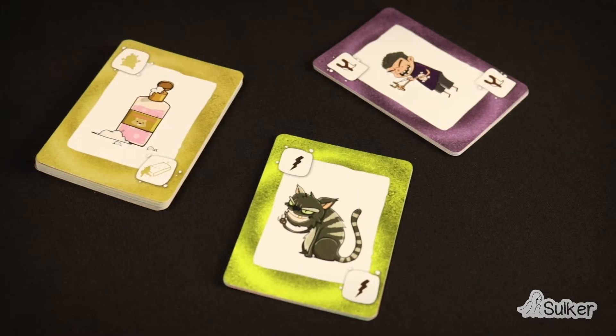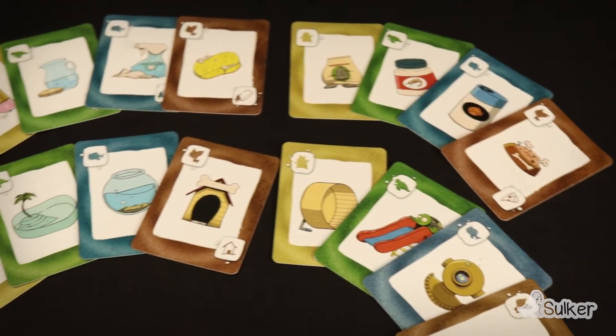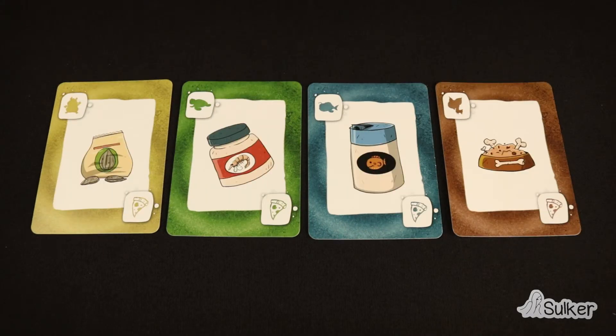In Pets, we can find three different types of cards. Pet Cards: on these cards, we see different needs of our pets — hygiene, home, food, and toys.